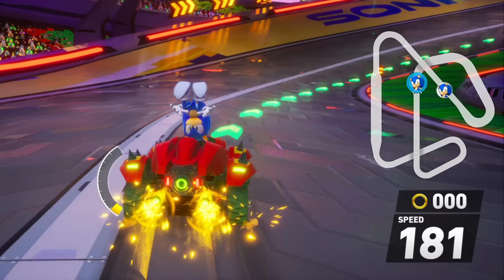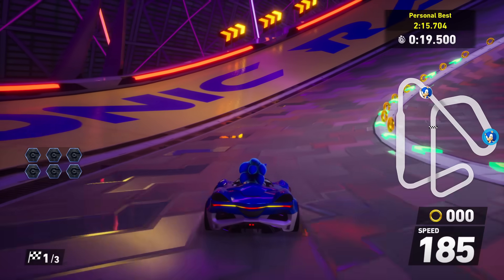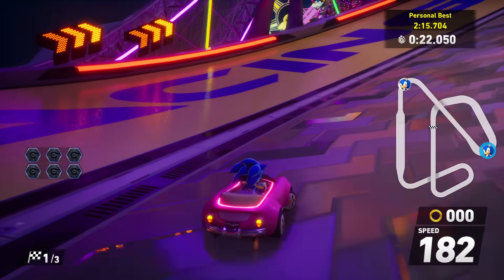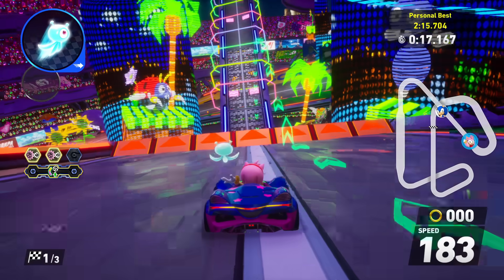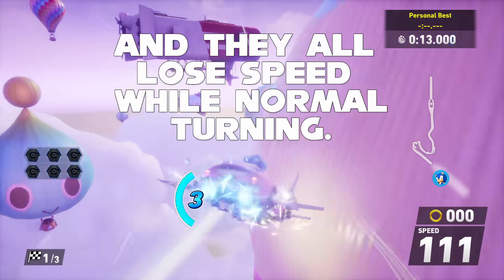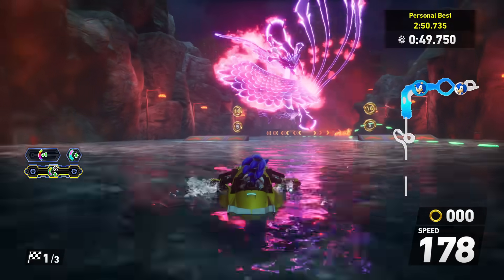Also notable is that power cars get slower while drifting, while all other classes keep their top speeds. While turning without drifting, speed, power, and boost machines gradually lose speed — but handling machines don't lose speed while turning at all. This is tied to vehicle class and not the stats. Note that all of this only applies to land form. In plane form, all types maintain speed while drifting. While in boat mode, handling AND boost machines don't lose speed while turning. Boats are weird and could be the subject of their own video.